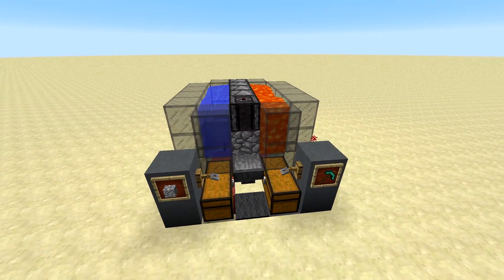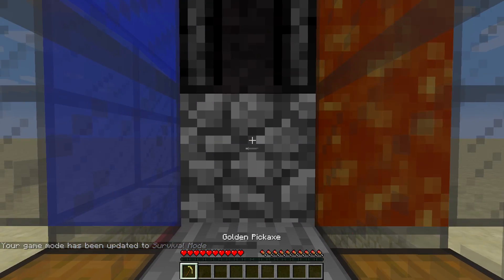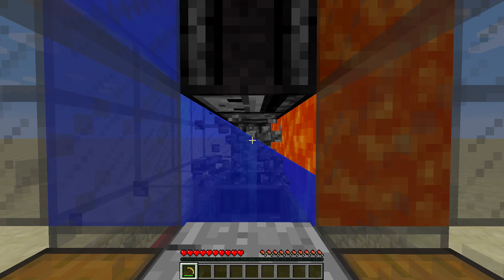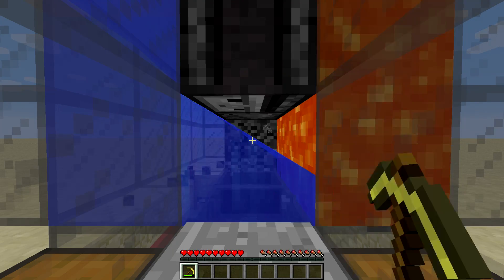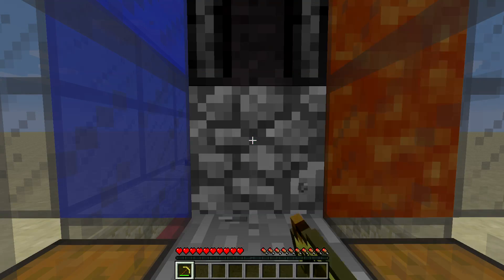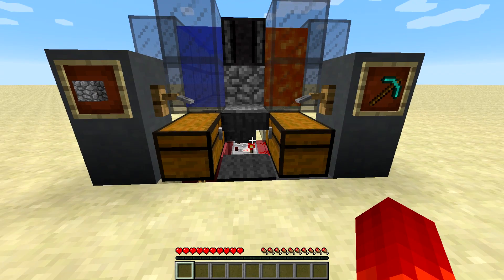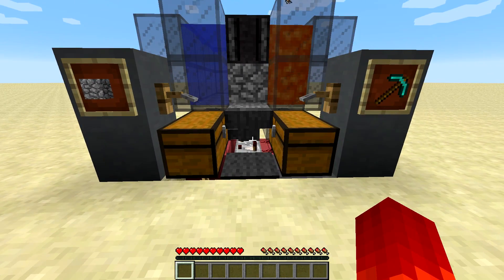It's also pretty great because when you're ready to AFK some cobble, you just walk up to the farm. It automatically gives you a pickaxe, you start holding left click and you're good to go — that's all you've got to do. Whenever you're done using the AFK cobblestone farm, you just walk away. That's it, it shuts itself off. There's nothing more that needs to be done. Maybe you put your pickaxe back into the pickaxe chest, but that's it.